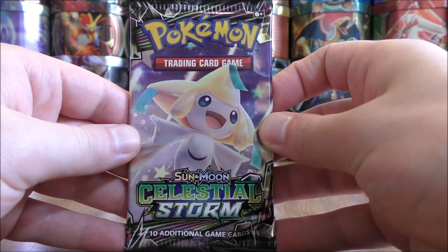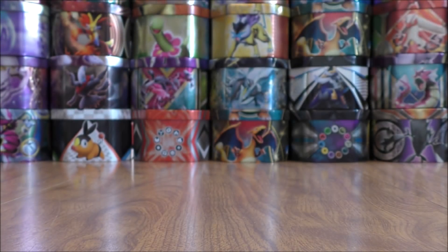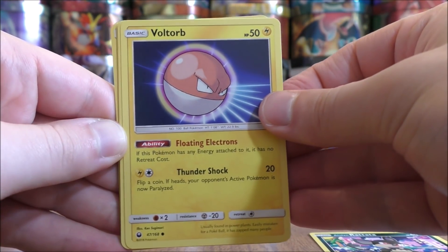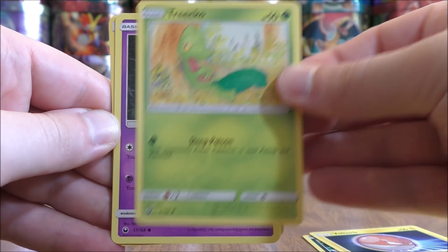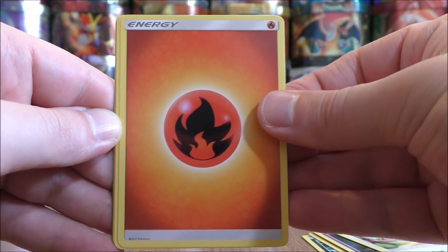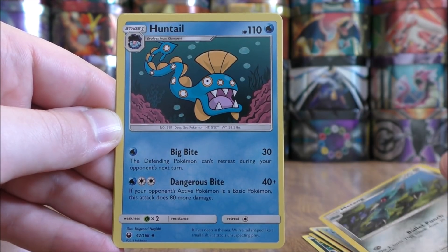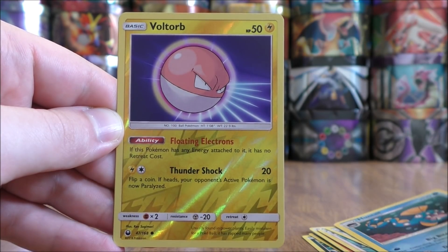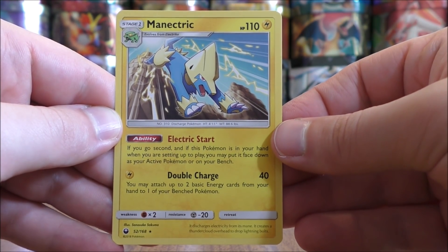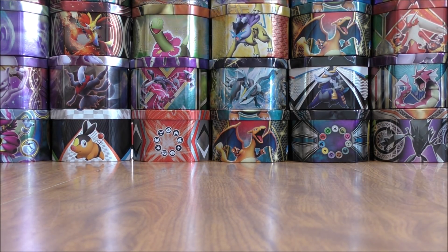Next pack. This pack starts with Alolan Rattata, Voltorb, Trico, Gulpin, Whismur, Fire Type Energy, Howl, Metang, Huntail, a Reverse Hollow of a Voltorb which is just a common, and the rare is a Manectric — a card I pulled in Reverse Hollow form just a couple of packs ago.